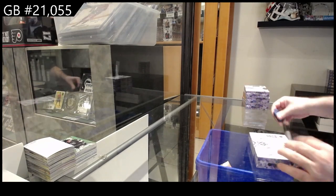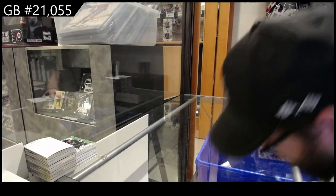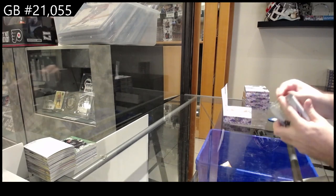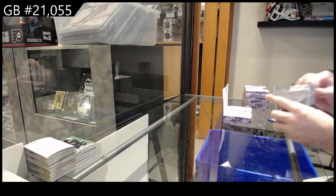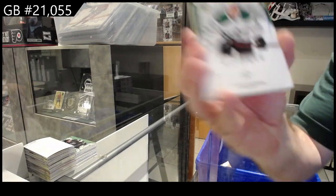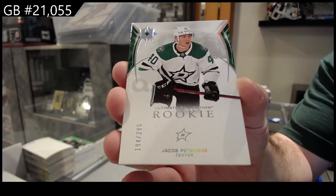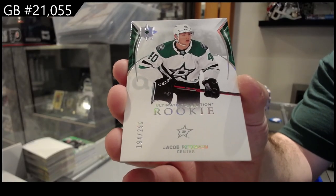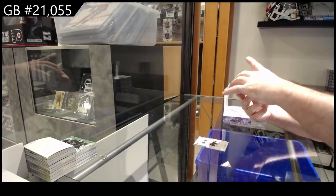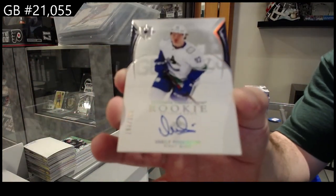We've got the four box ultimate. We start off $2.99 Peterson for the Dallas Stars. $2.99 rookie upside down rookie auto to $2.99 pod Colson.